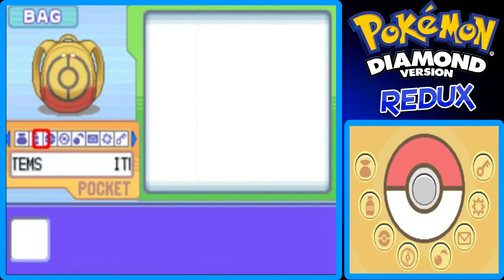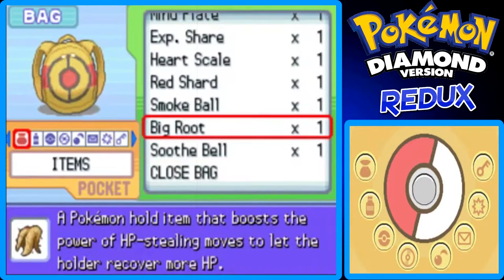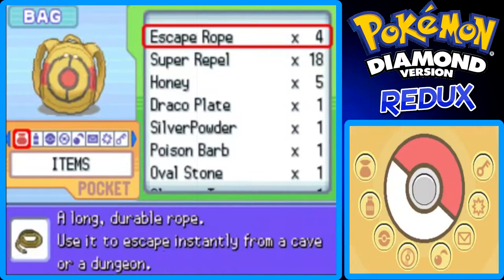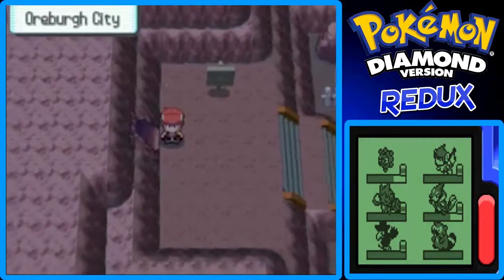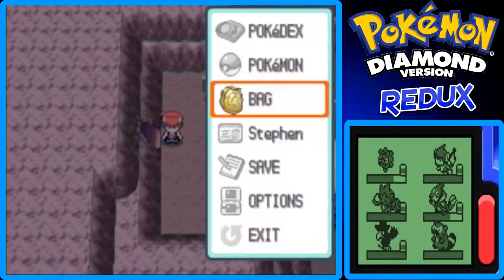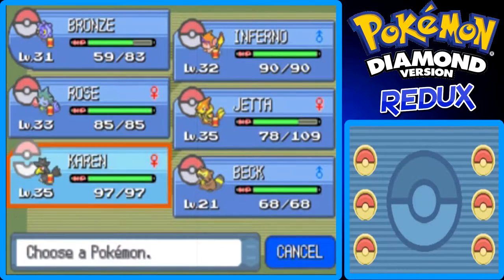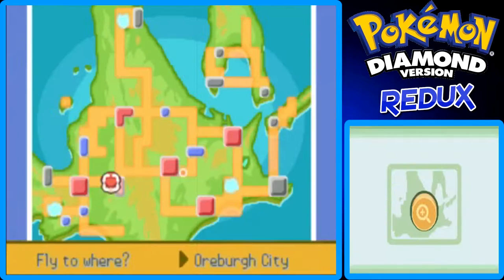Since my Repel ran out and I can't really go any further, I'll use an Escape Rope to get out of here. I'm going to cut to the last part where I want to show off where to get some items by surfing.